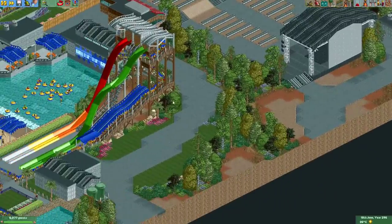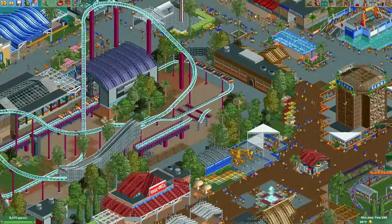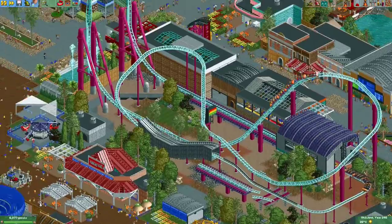Here's more water slides, and I also like how he made some surface paths or roads on the outside of his park — that's always a nice detail to have. Now we also have this launched coaster here, which looks a lot like the real coaster Accelerator.